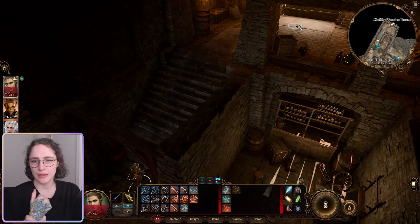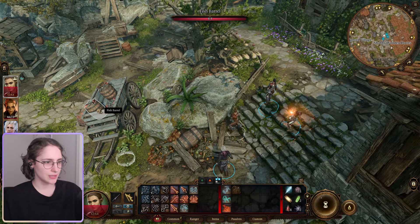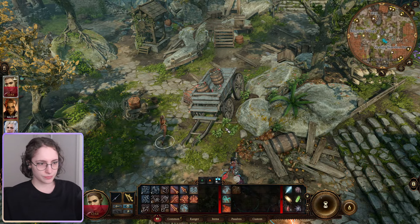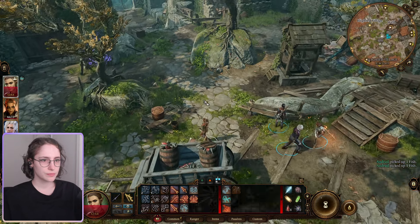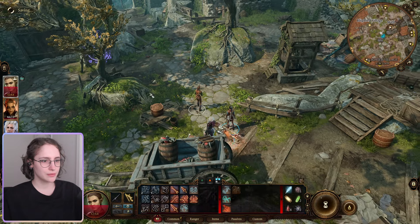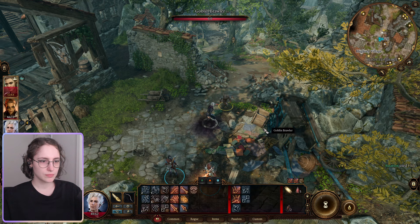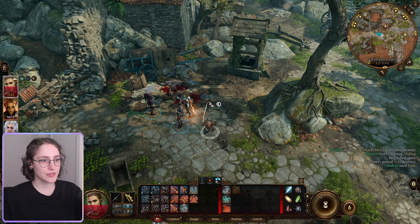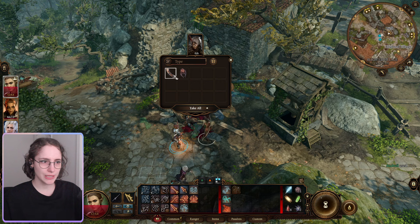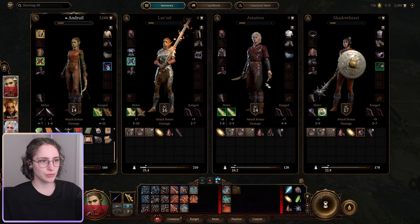Even if we don't find much in the other houses, I at least want to sleep before coming down here because it looks like a scary place. Oh, that's the guy that we charmed - the one that let us in. Hello! He waits for the opportunity because I clicked but Astarion waits until he walks by. Light armor - does he have a helmet? No, he can use this but I'll remove the helmet.